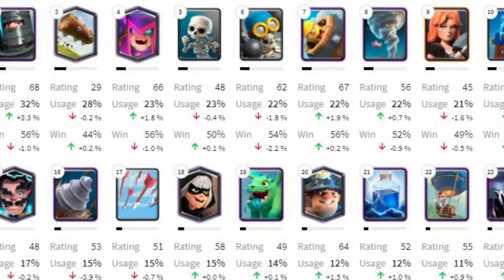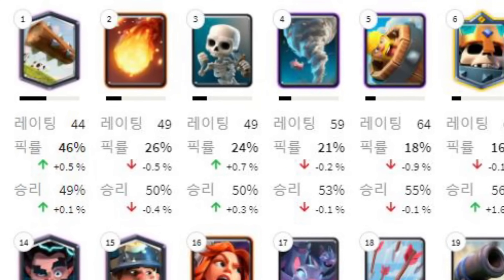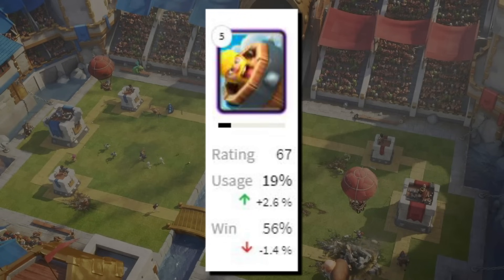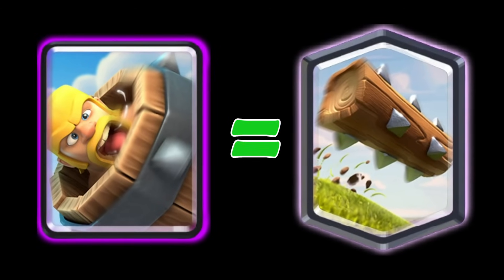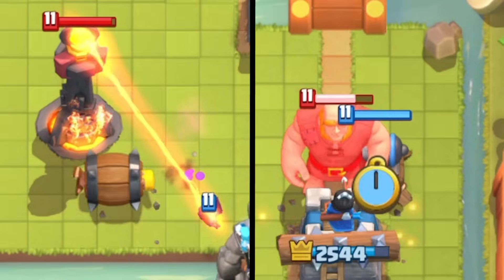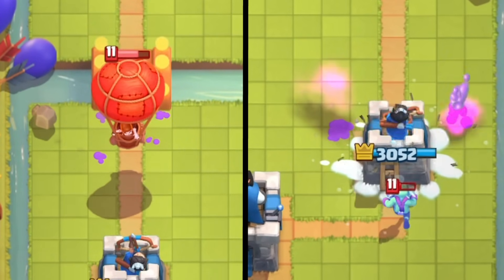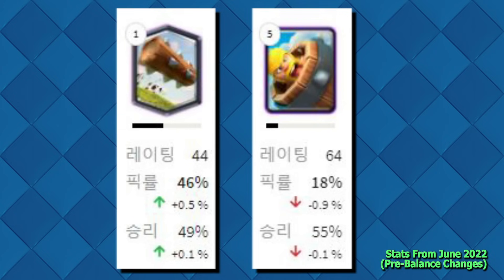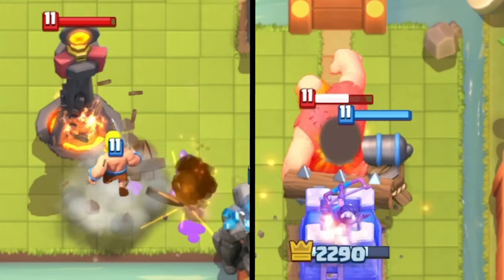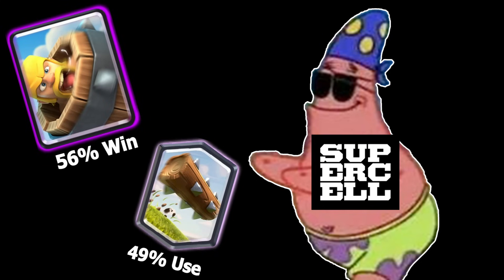Even though the use and win rates between Log and Barbarian Barrel were both decent, these cards were still way higher in comparison to other cards in the game, and they only kept rising with time while other popular cards phased out. Both cards may have seemed somewhat equal to each other, but to the rest of the game, they were insanely versatile and good. Zap and Snowball still existed, so Log and Barbarian Barrel were actually taking spotlight away from those cards as well. A lot of people clamored for a Zap buff rather than a Log or Barbarian Barrel nerf, but Zap's use and win rates were actually still pretty okay — Log and Barbarian Barrel just had exorbitant win and use rates.